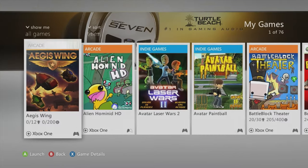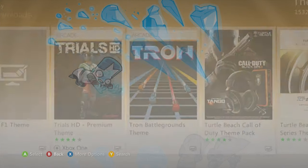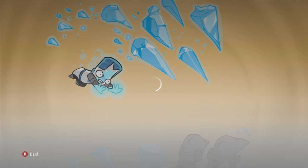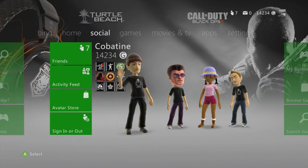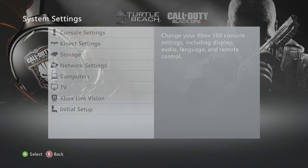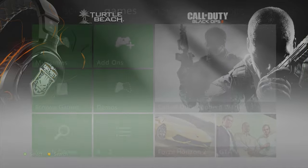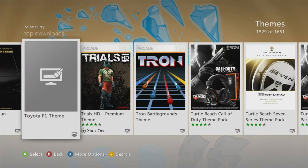Got the gold shining Turtle Beach Call of Duty theme pack — yeah, this one is such a steal honestly. Some of these that are free are actually so dope, like such cool collectibles that make your entire dashboard look swag as hell.